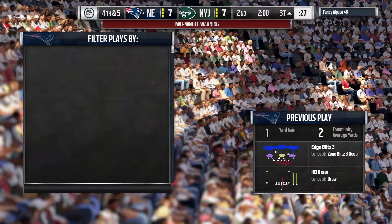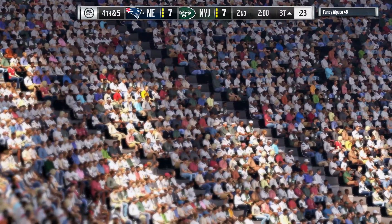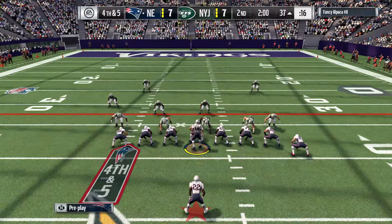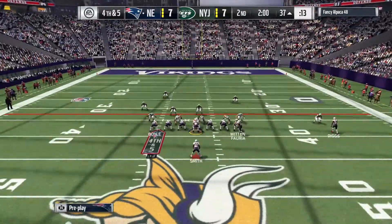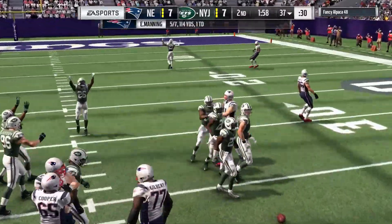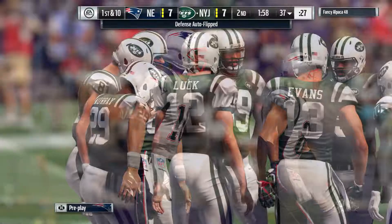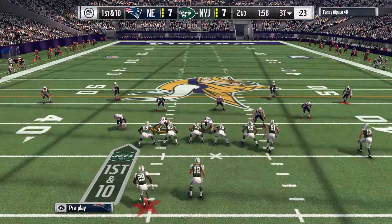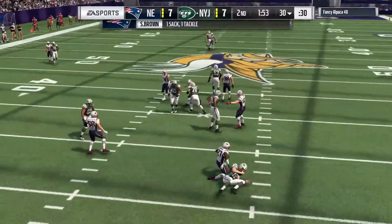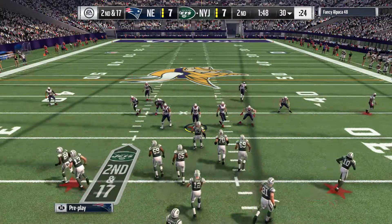Two minutes to play in a tightly contested first half. They line up to go for it on fourth down — Manning throws and it's incomplete. The Patriots come up empty on fourth down and the Jets get the football back. On the last drive they were in field goal range and opted not to kick. Now Luck is sacked — they overload him with a safety blitz and he's dropped for a loss of seven.